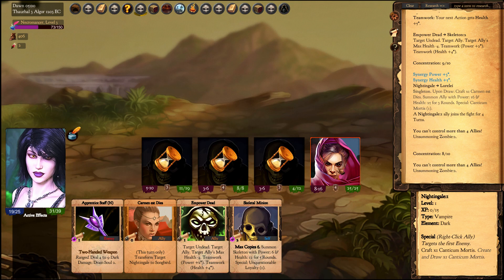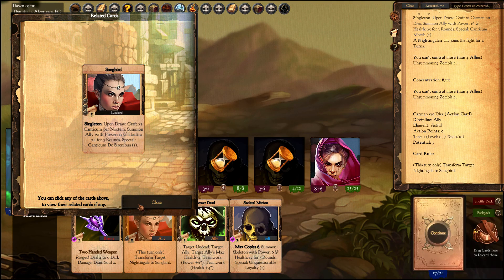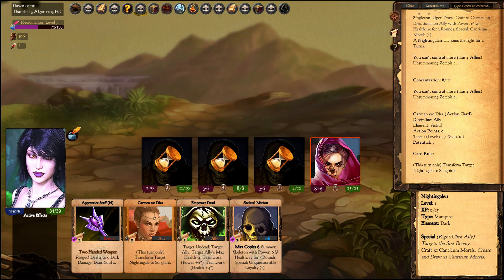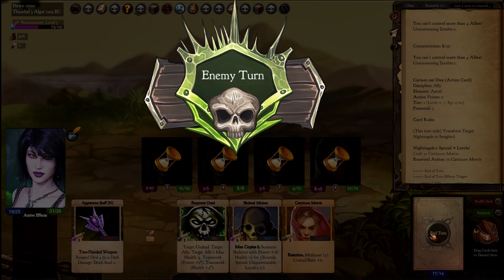This is a vampire. If you use the Carmenest DS this turn only, it will convert this Nightingale into the Songbird. The Songbird has a different special — the Canticum De Sirenimbus, which targets the Living, while the Nightingale has the Canticum Mortis, which deals damage to the Undead.